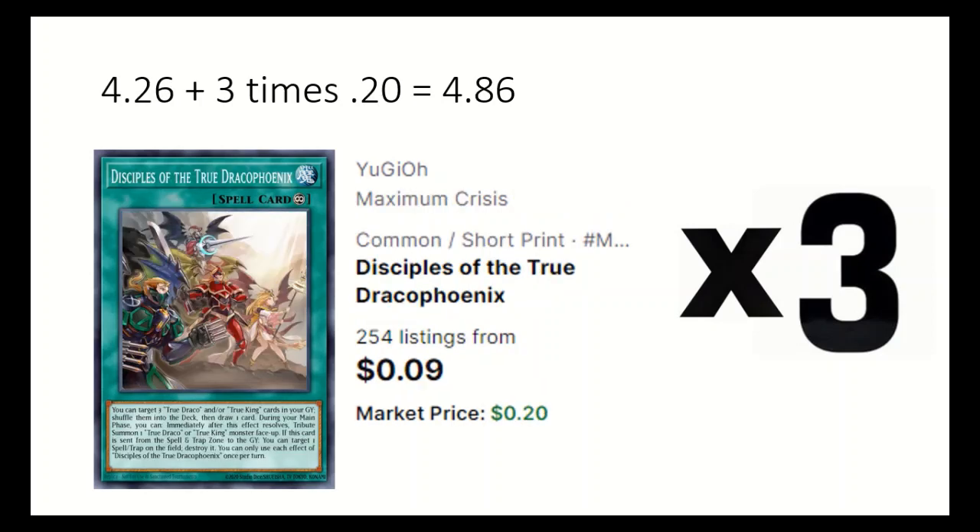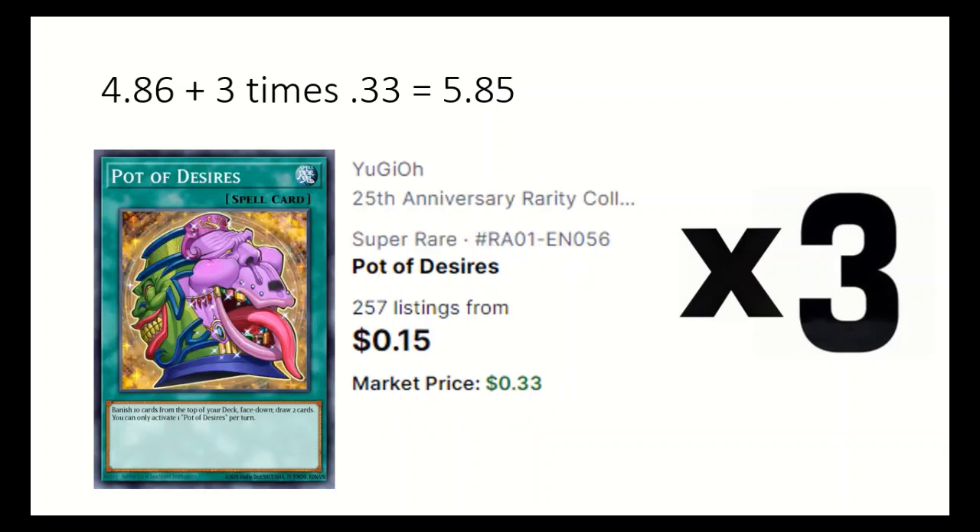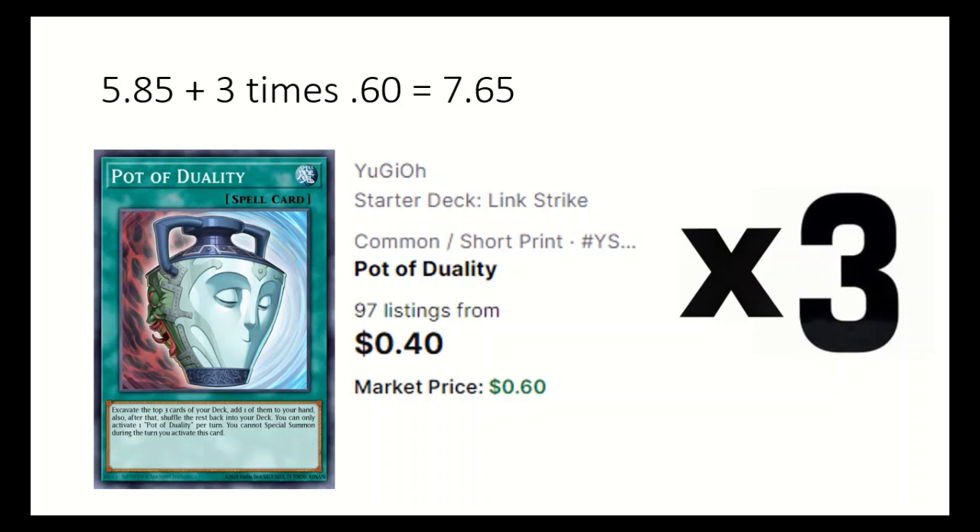Three Disciples of the True Draco Phoenix can target three True Draco or True King cards, shuffle them into the deck, and draw a card. Three Pot of Desires: banish top 10 of the deck and draw two. Three Pot of Duality: look at the top three cards in the deck and add one to hand, but you can't special summon that turn.